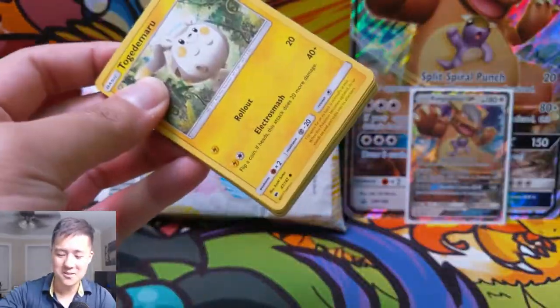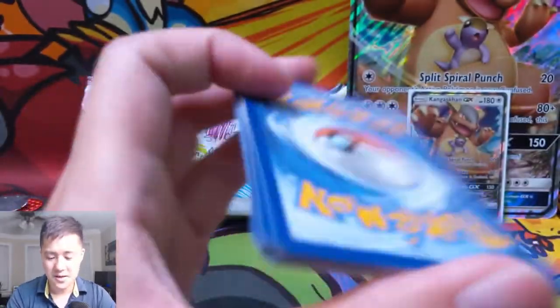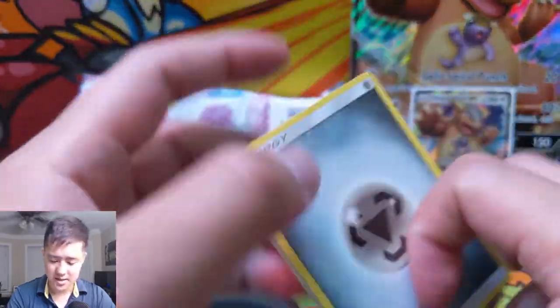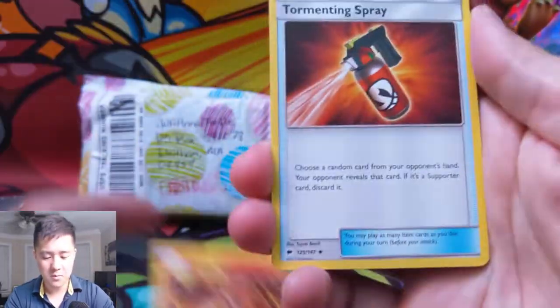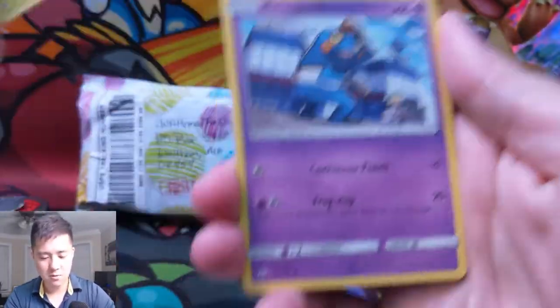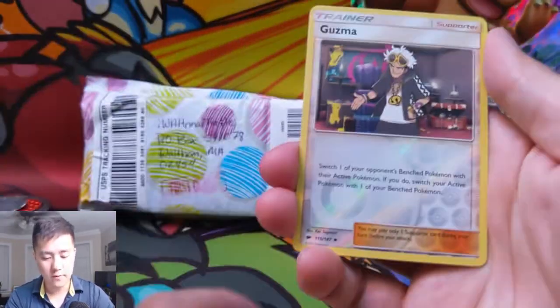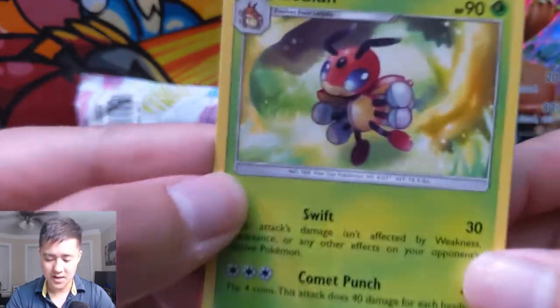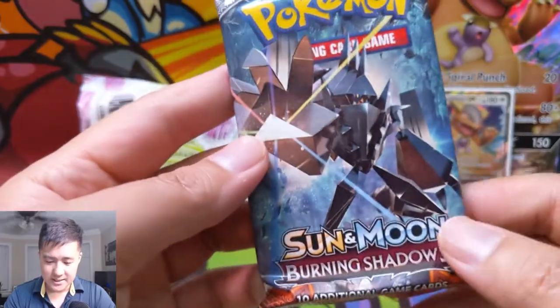On to Burning Shadows — this is where we're going to get our first big hit. We got a Metal Energy, Weakness Policy, Tormenting Spray, Togedemaru, Croagunk, Pansear, Magikarp, Mudbray, a reverse Guzma — very nice — and then a regular rare Ledian. Not very impressive.